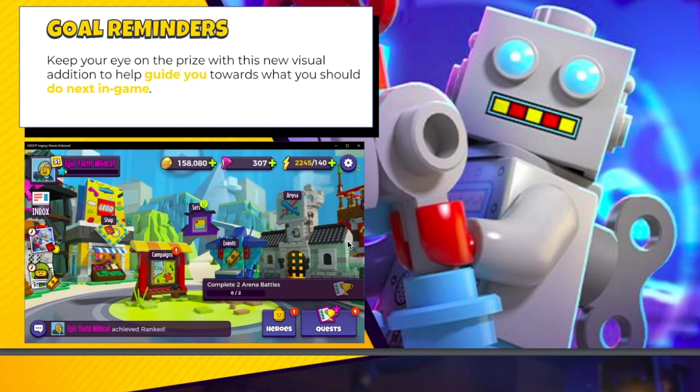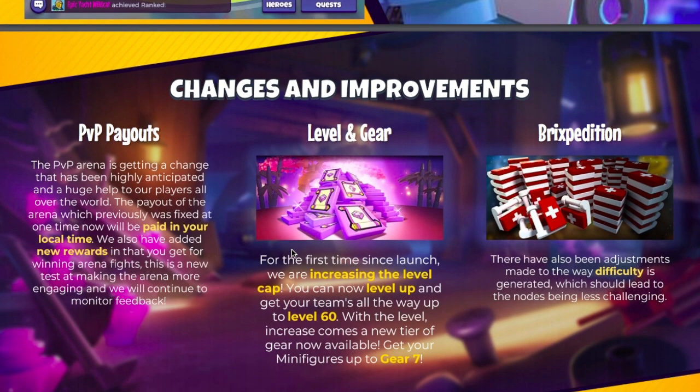I also like the goal reminder — it's actually going to tell you what goals you need to complete your daily quest. For me it's not a big deal since I complete my dailies every day, but for players who aren't on top of that it's a nice quality of life addition. The PvP arena change is probably the biggest one. It used to pay out at one universal time — for me it always happened at 8 o'clock at night when I'm busy. I've never had a number one spot payout even though I've been in the number one spot many times. Now instead of a universal payout time, it'll pay out at a certain time in your time zone, so you can go on at a reasonable time and snipe without everybody sniping at once. Someone else can get a number one payout the same day in a different time zone. I think this is really cool.